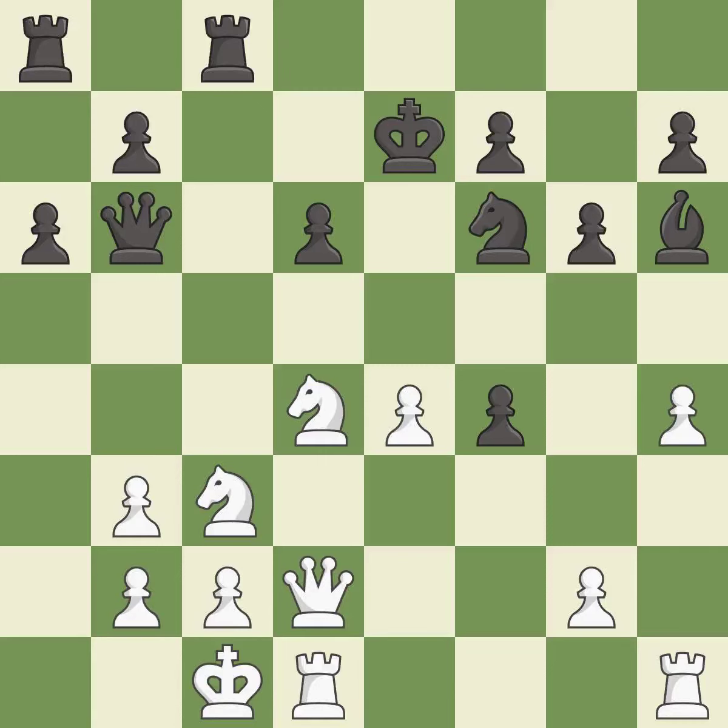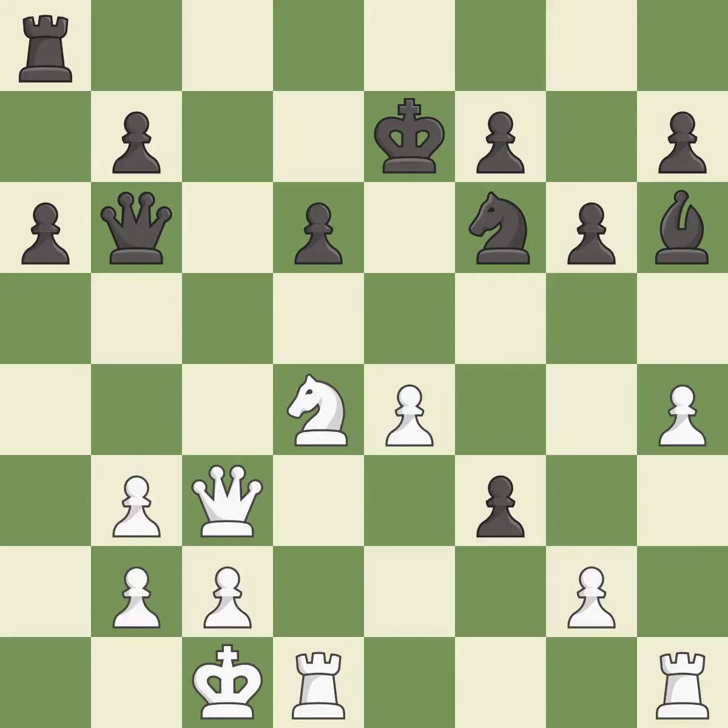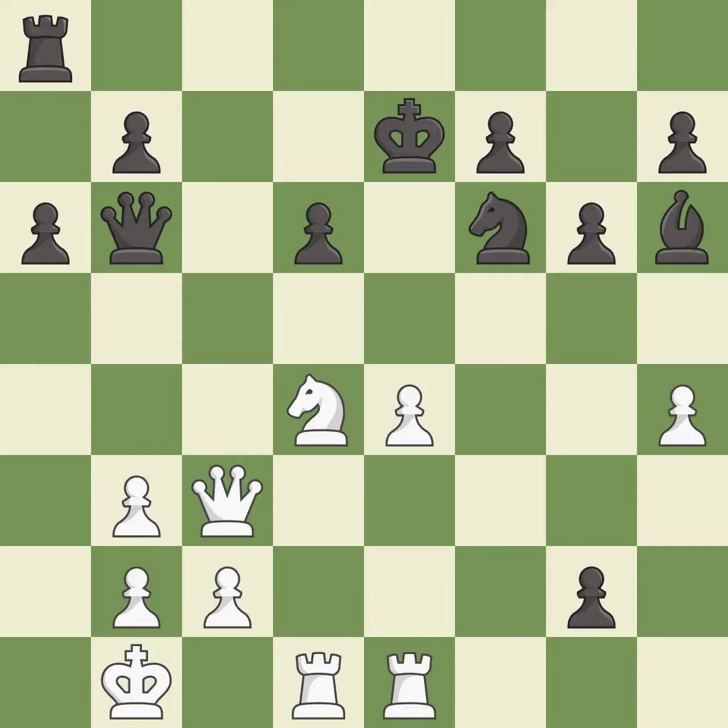This is the strongest option — right on target. Takes back — it is best. This creates a threat to win a pawn — it is good. This steps away from the checking bishop — it is best. The pawn is now passed because it can no longer be challenged by opposing pawns as it tries to promote. This is the only good move — it is a great move. This defends the attacked pawn.